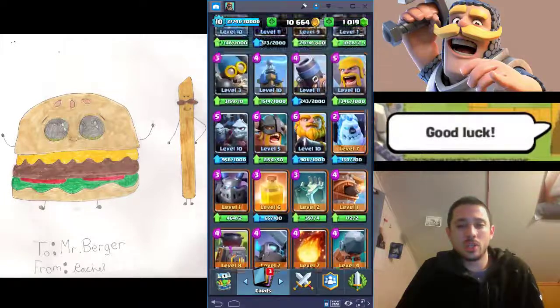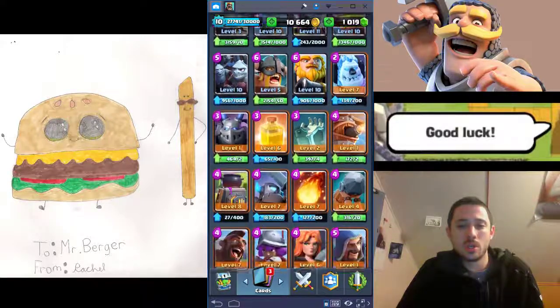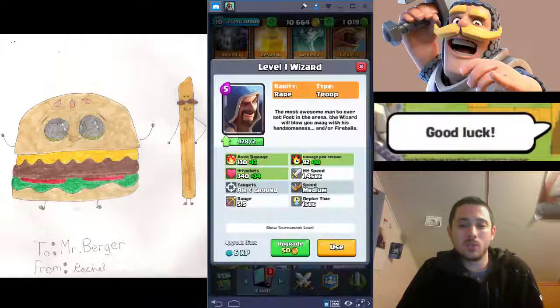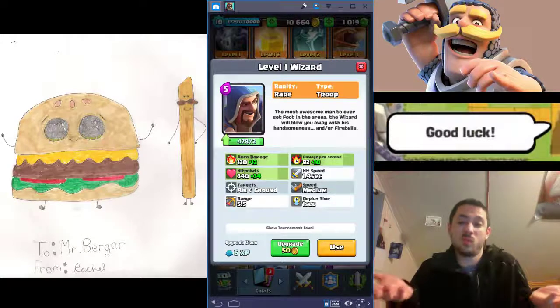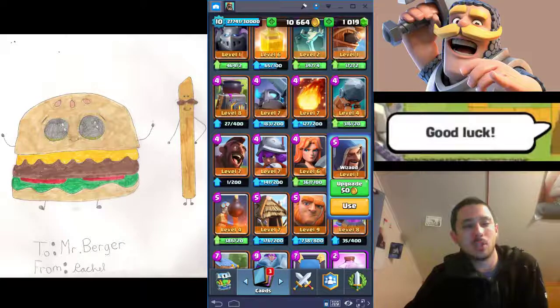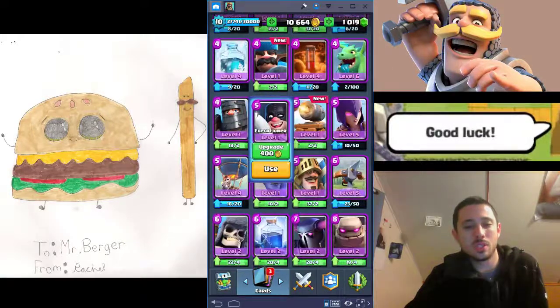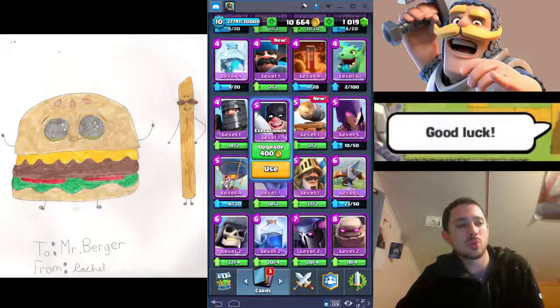Goblins, Bats, and those cheaper cards are definitely support cards as well. Then you've got some more expensive support cards. Wizard costs five, so he's expensive for a support card, but he's got really good utility and does good AoE damage. The Executioner kind of dethroned the Wizard because he also costs five and is a lot beefier — he's not really susceptible to Fireballs. Musketeer costs four, so she's kind of intermediate.